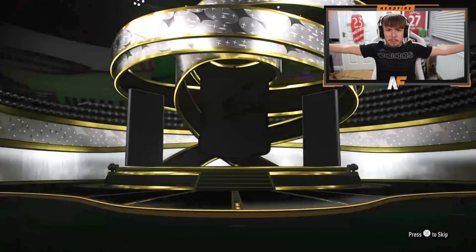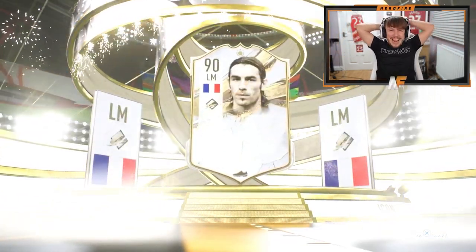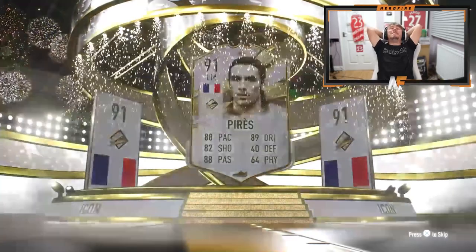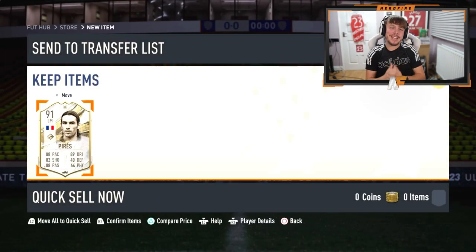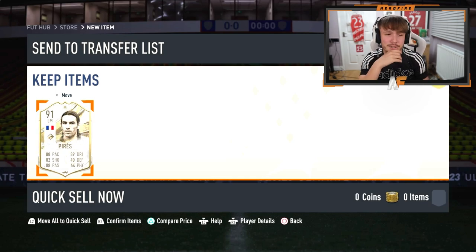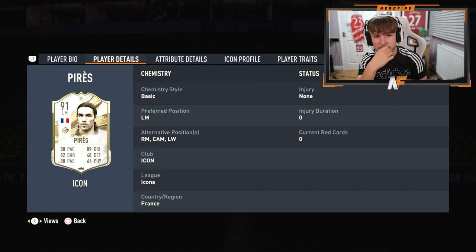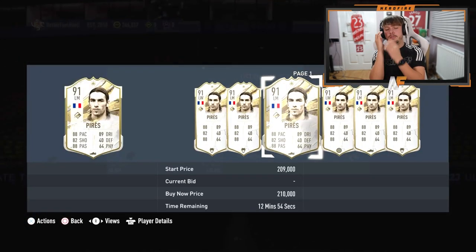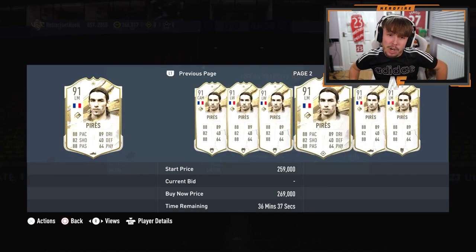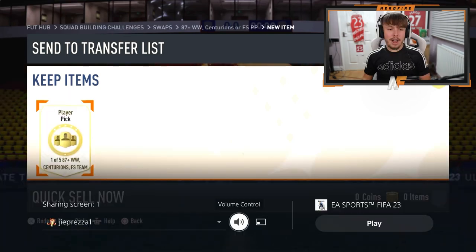89 plus prime or World Cup icon — prime icon this time, France, left mid. Perez. I was hoping to see CDM or something — he gets Perez, I don't think that's great at all. 82 shooting — that actually might be the worst one so far, which is horrible to say.